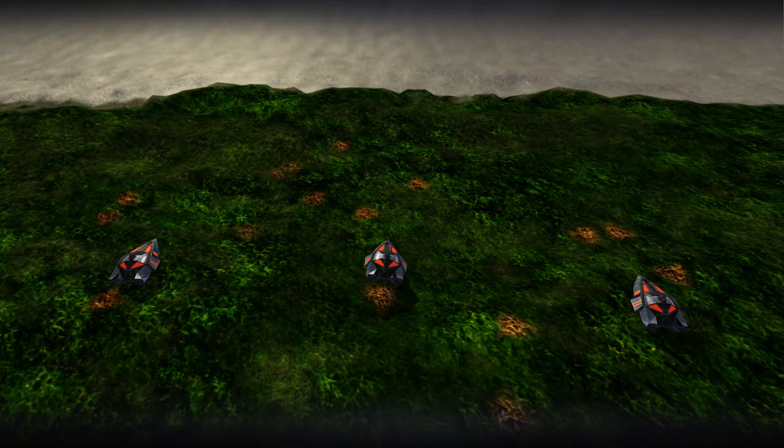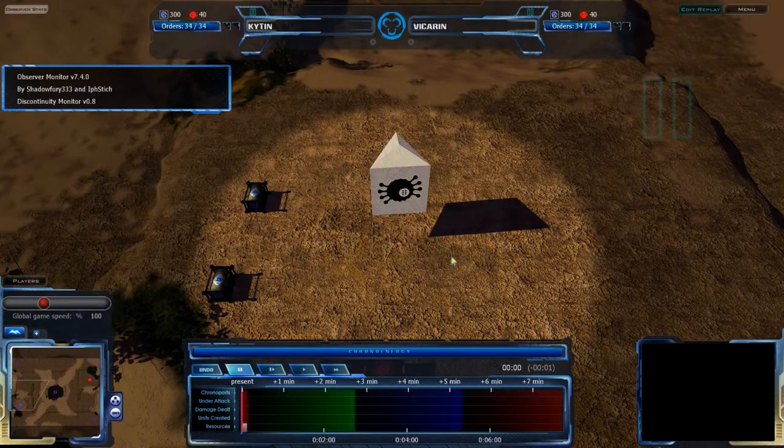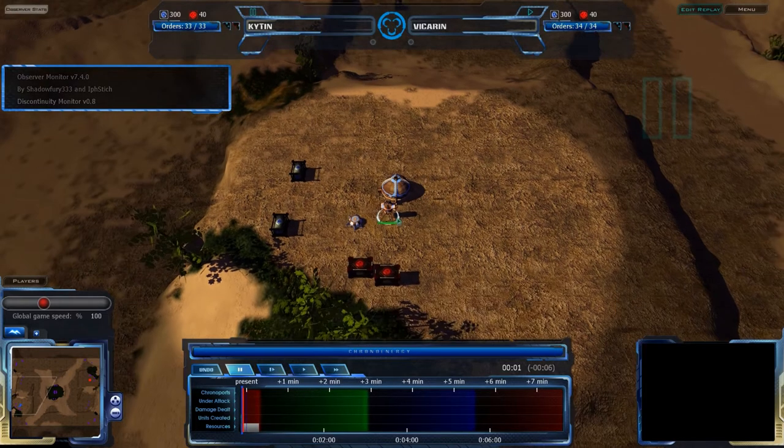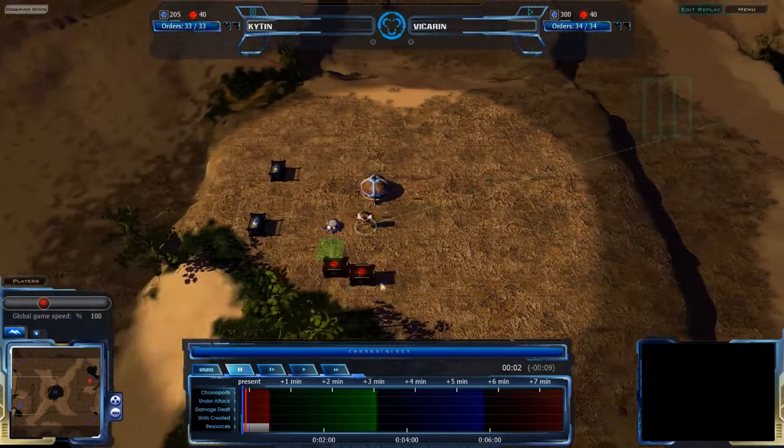Welcome back, Akron fans, to another Exhibition match. This time we're going to be on Cataclysm Ridge, with... It's going to be between Kitan and Vicarin. It's a... Not a new map. The name is new, but it should look familiar. It's Hills.